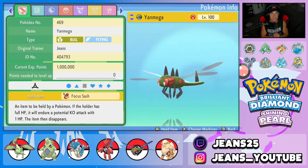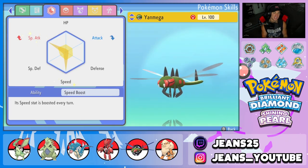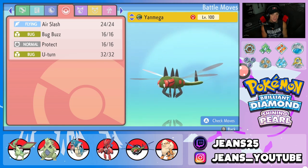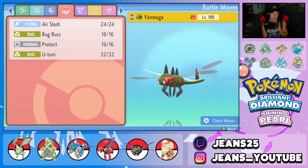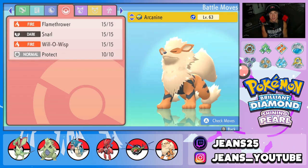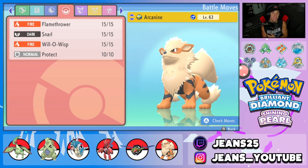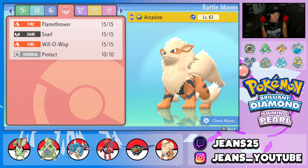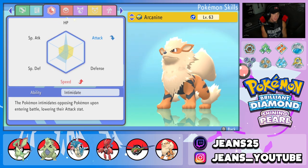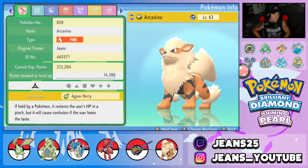Fifth Pokemon is Yanmega — it's so fun to use. It's got a Focus Sash and Speed Boost ability, so at the end of every turn it gets +1 Speed. Its moveset is Air Slash, Bug Buzz, Protect, and U-Turn. It's one of our only special attackers. Sixth and final Pokemon is Arcanine, which is there mainly for support — running Flamethrower, Snarl, Willowisp, and Protect. It has Intimidate, is fully invested in HP with split special offense and speed, and holds an Oran Berry for recovery when low on health.